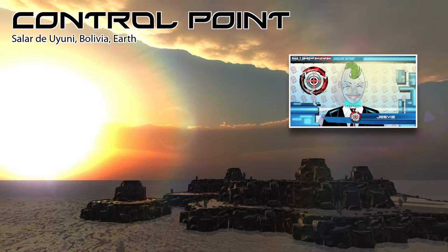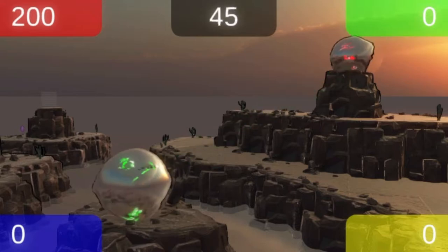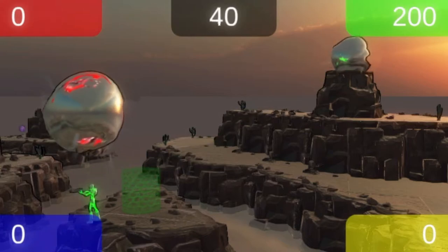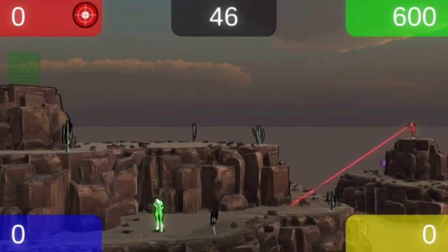The Control Point will change to the color of the player who just scored, but the player who was just swapped will have an instant chance to steal that very same Control Point. When capturing a Control Point, try swapping with players who are already in or very close to another Control Point to save some space-time. Steal Control Points, especially from whomever appears to be in the lead.